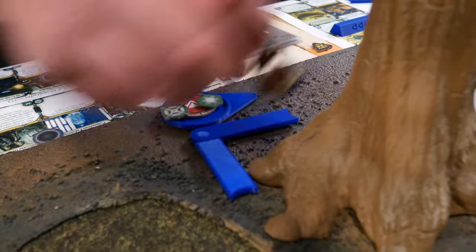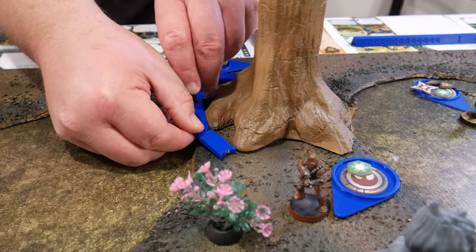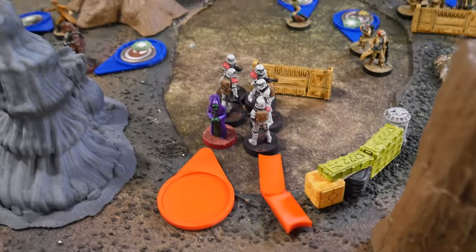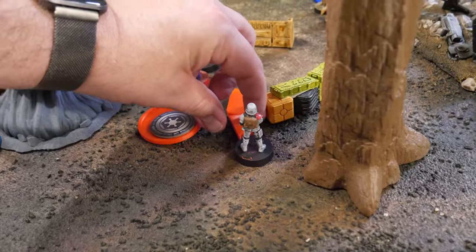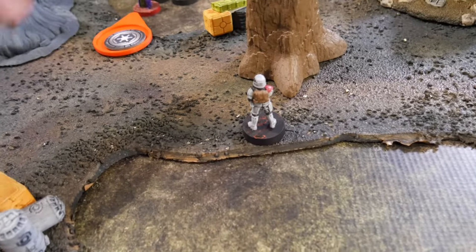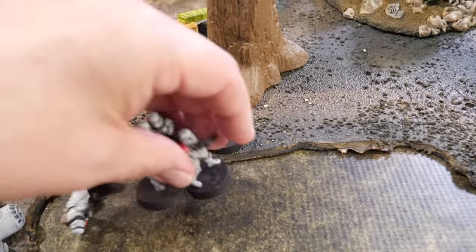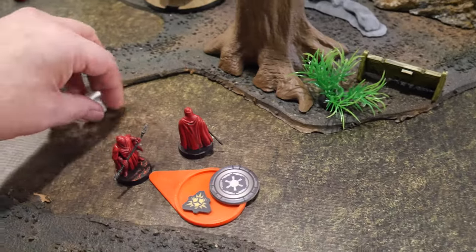We're going to activate Han. He's going to make his first move here and then a short move. I drew my hostage squad — they're going to take a move, followed by a second move. Last unit is the Royal Guard. They're going to roll suppression — unsuccessfully, though it doesn't affect them. We already measured two moves — we'll get them into base to base with the speeder.